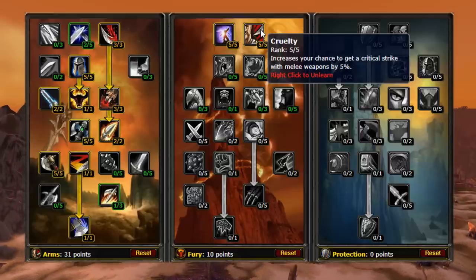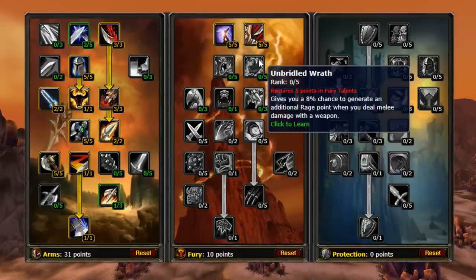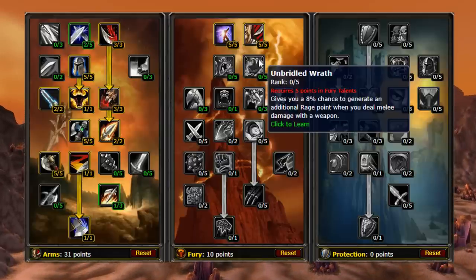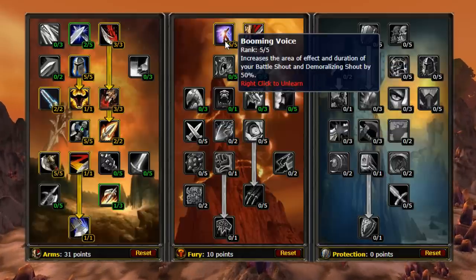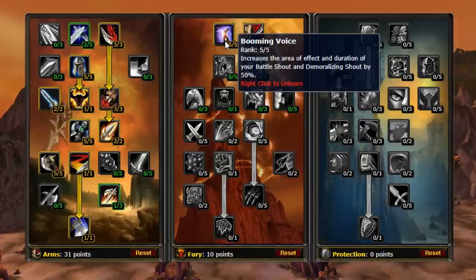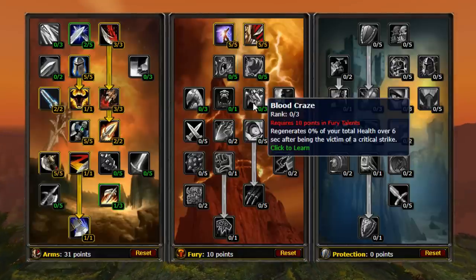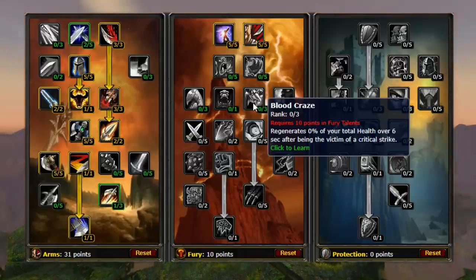With the last 20 points, we drop five into Cruelty and Booming Voice. We ignore Unbridled Wrath because, with Two-Handed Weapons, the amount of rage generated would be insignificant compared to the rage saved from the increased duration of Battle Shout. Also, Booming Voice helps in PvP situations to pop out stealth players. Next, I personally feel that the benefits of Blood Craze are slightly negated since the Slash Sit Auto Crit technique will not be in Classic.